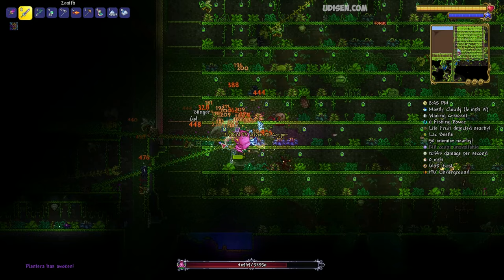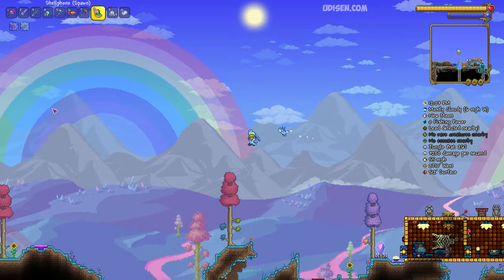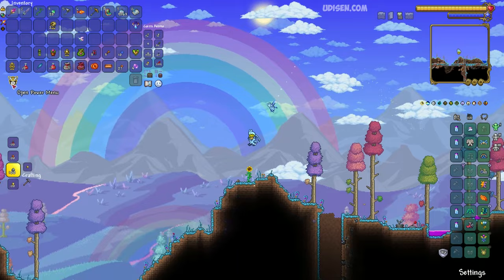After that, find the Hallow biome in your world — look for the rainbow on the background, unicorns, pixies, pink water, and so on. I highly recommend going there not at daytime but at nighttime.